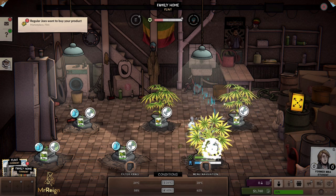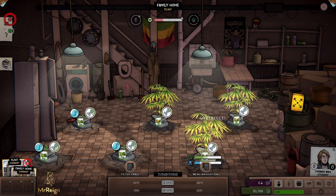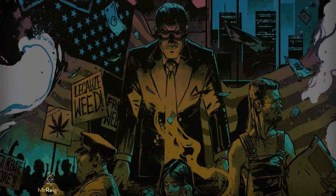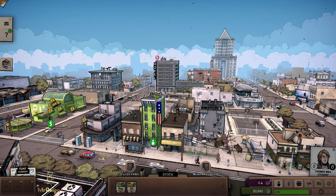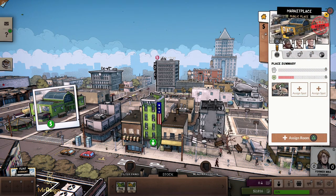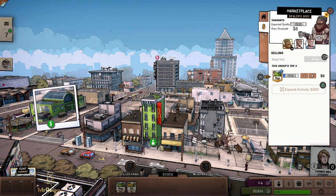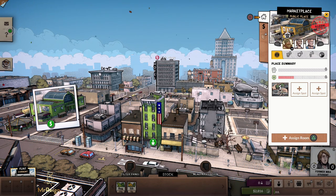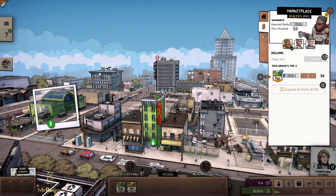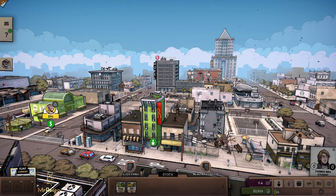For console, hold down circle to exit. Hold down triangle and you're actually selling the weed — at first I didn't quite understand what was going on. If you click on the marketplace area you can see in the top right corner we have Vagrants, Average Joes, and Jocks. Vagrants always want the Reggie. We'll get into what each group likes when it actually prompts us.